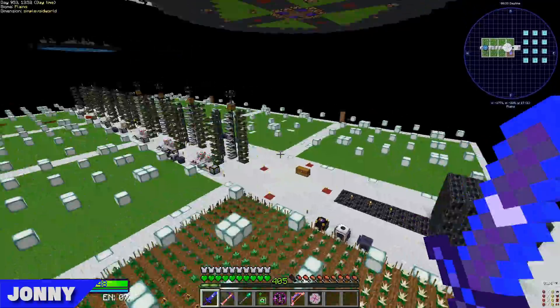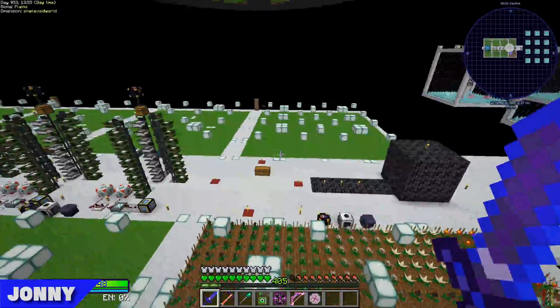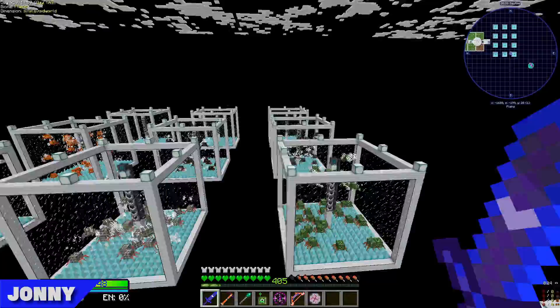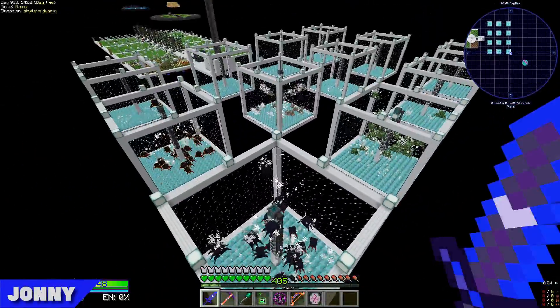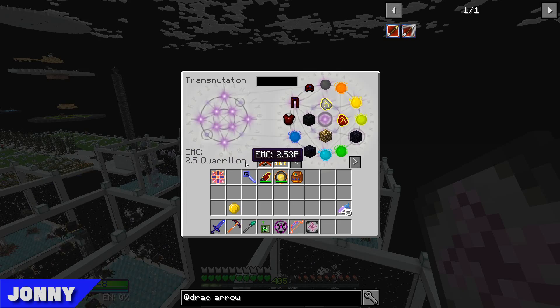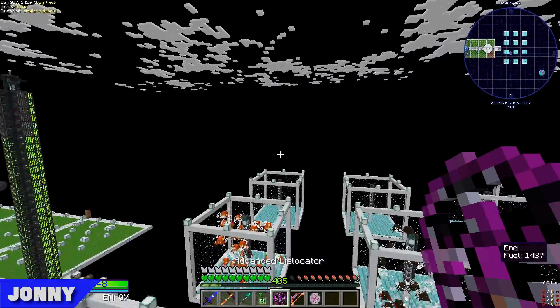We've also tidied up the farms a lot and got rid of everything that has EMC, because it seems pointless now. We only needed 11 of these — the last one is spawning in 8x compressed obsidian. So we now have 2.5 quadrillion EMC, which should tide us over quite nicely. I think today we can finish Draconic and then start working on some of the crazy endgame recipes.